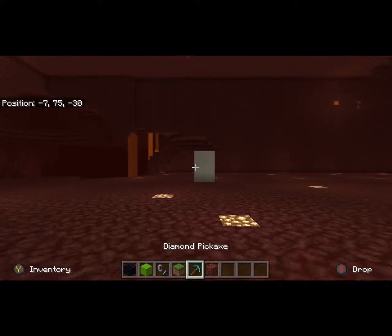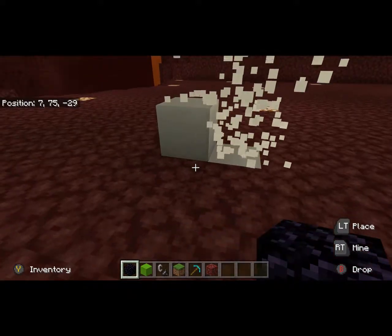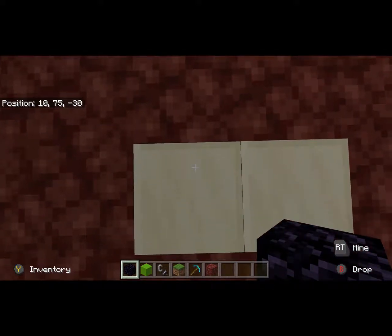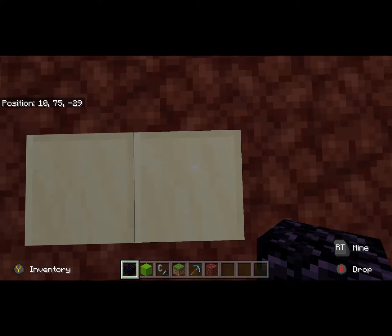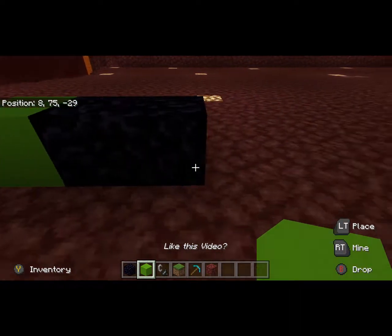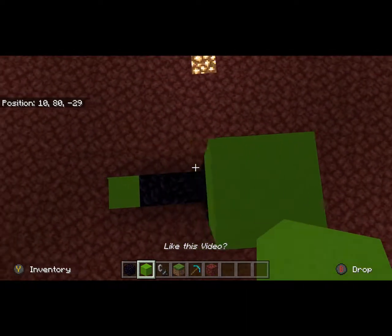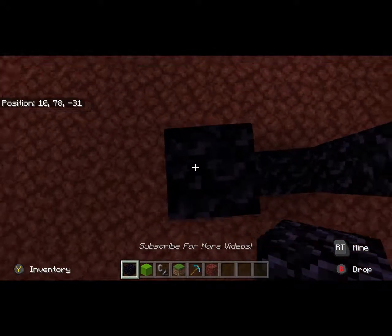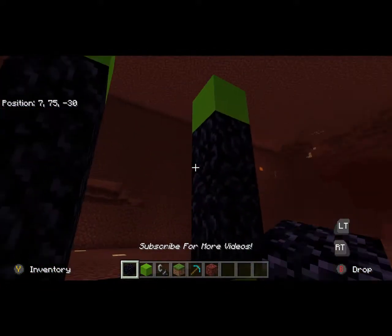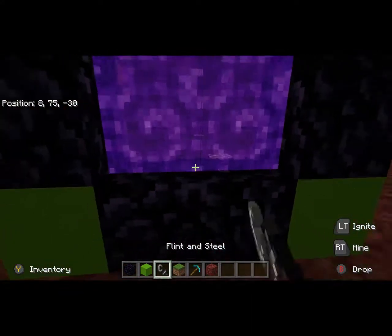So you take that obsidian that you just mined and bring it over here. I've already made this little marker so I could find it easily because I didn't know where I was going to pop out. We are at 10, 75, and negative 29 — and remember, the y coordinate doesn't really matter unless you're building multiple nether portals close together. So go ahead, put your two down again, put one on either side, build up by three, put a block, build up by three, put a block, put in your two obsidian, and light it.